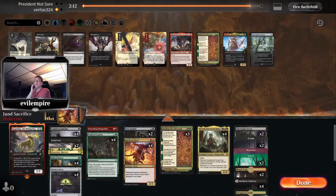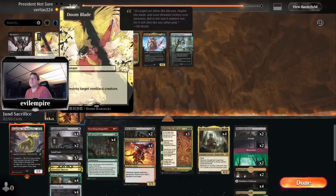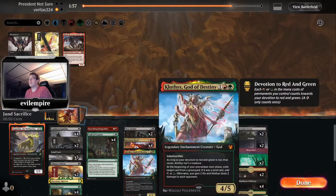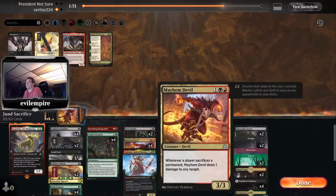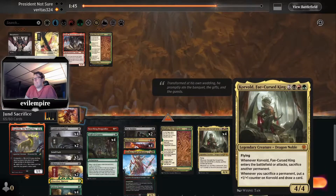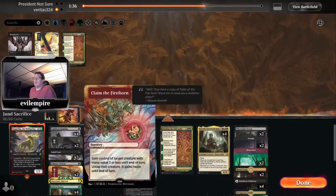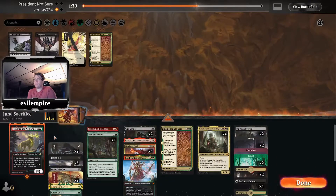Thoughtseize is pretty bad here. Duress — sure. Fatal Push — yes. Liliana's Defeat — yes. Claim the Firstborn — heck yes. Gadrak — a brick wall, bring him in. Clothis can at least pick off the graveyard a little. Binding they're just going to counter — it's sorcery speed, it never resolves. Same with Corvold really. Get that Gadrak in. If they're going to be milling us, keep the Woe Striders but get rid of some cats and ovens.